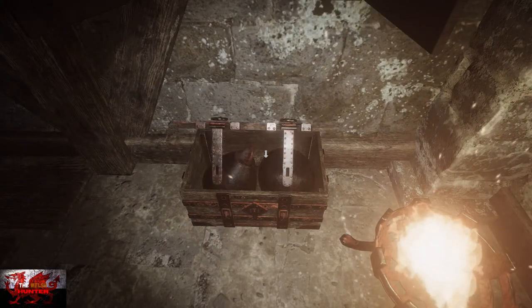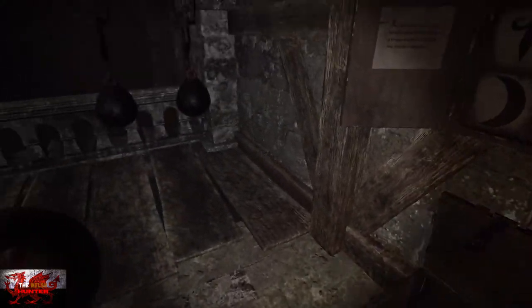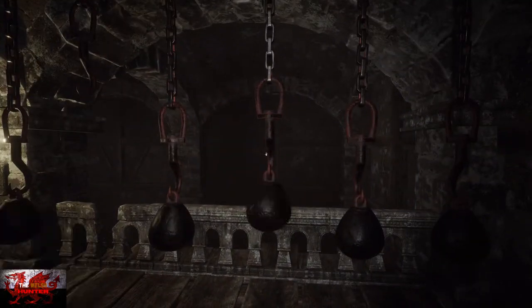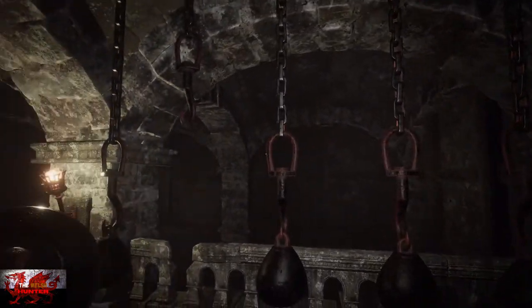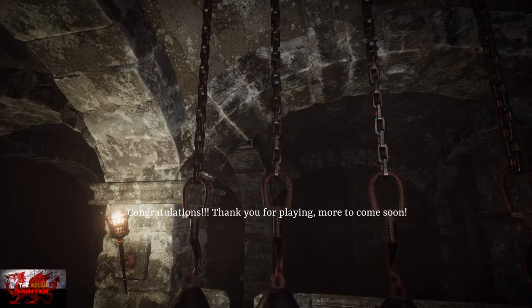So that's what that looks like. Open up the chest below — two more weights. Put the first one on the fourth chain, then grab the other weight and put it on the second one. And finally that's done.